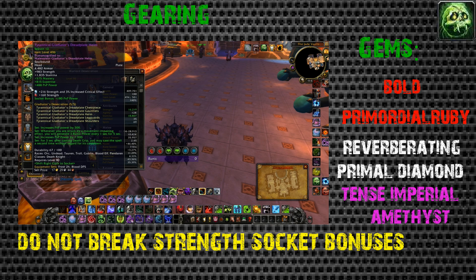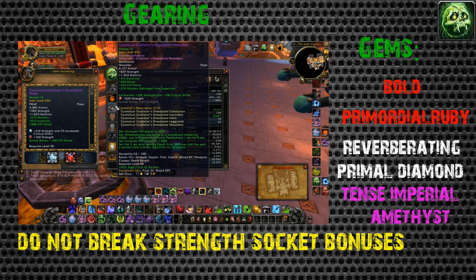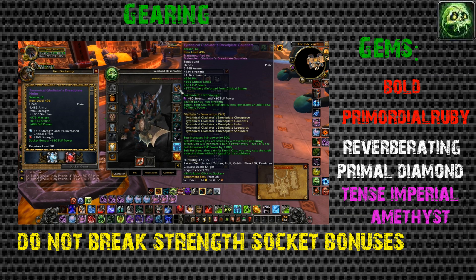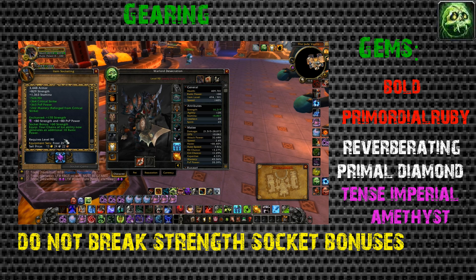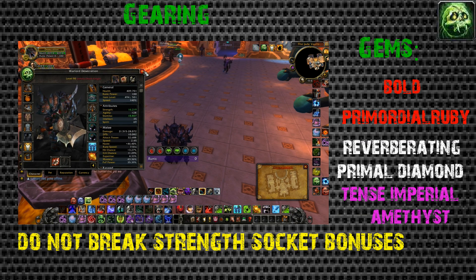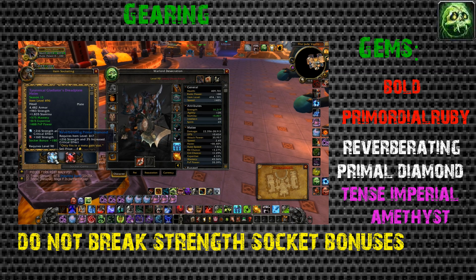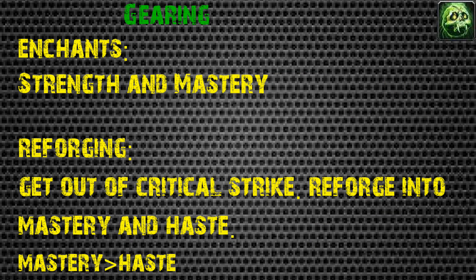For gemming, you're pretty much going to want to gem the Bold Primordial Ruby all throughout - these are the 180 strength gems. Gem them in pretty much all your sockets; break PvP power socket bonuses to get them. Your meta is going to be the Reverberating Primal Diamond, which gives additional critical strike chance. The Tense Imperial Amethyst goes in slots like gloves and belt that give strength socket bonuses - don't break those.